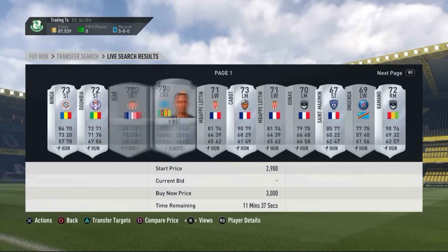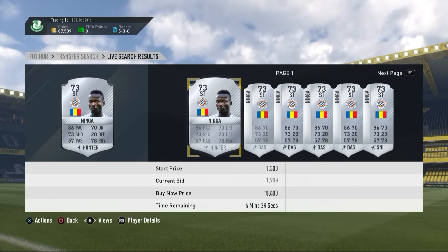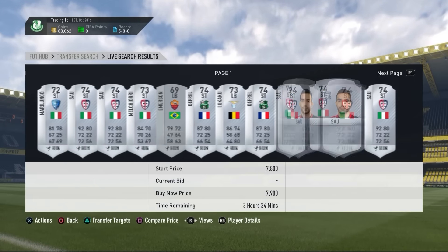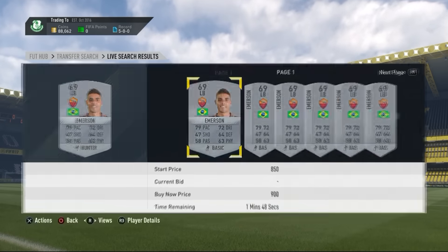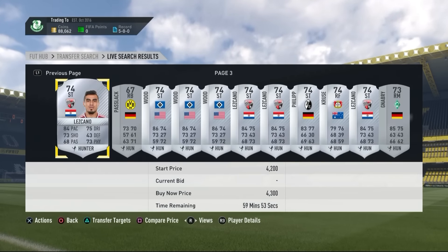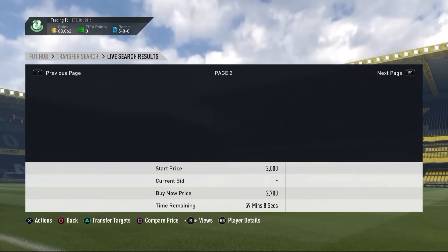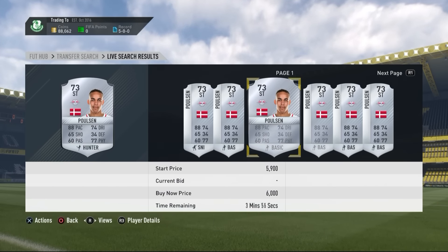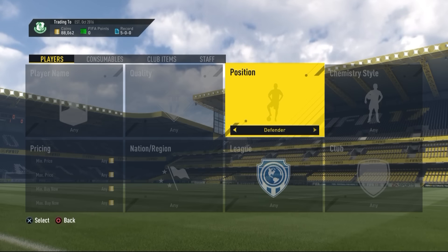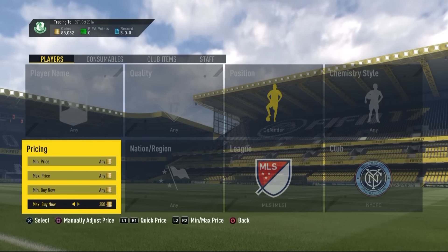Hunter silver: go to the big leagues because silver cards with Hunter chemistry styles sometimes get listed very cheaply. You need to check what they're actually going for, because some silver Hunter cards go for 400 coins but others go for 2,000 coins. If you find one for around 3k, check the normal card price — if it's over 1,000 coins and under 3k, pick it up.